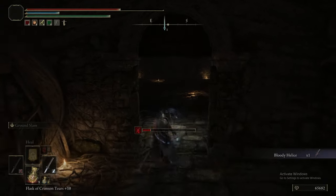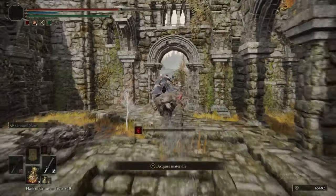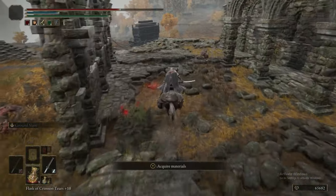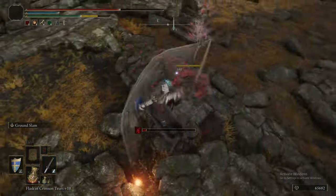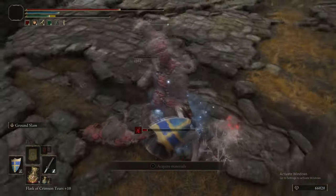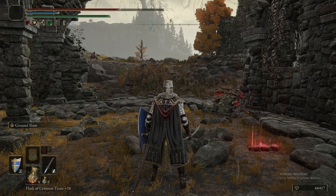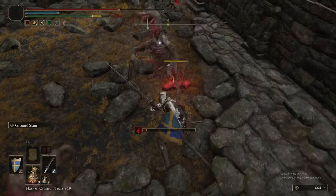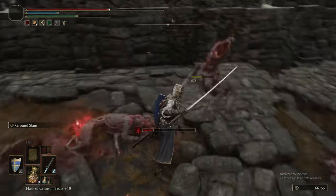For that we get the Bloody Helice — it's a heavy thrusting sword that inflicts bleed. It has the Dynast's Finesse Ash of War, which is very good: it gives you a dodge and a heavy stab with a follow-up couple of stabs. It inflicts good bleed, has very long reach, and was the deadliest attack in the game in early patches. Generally an amazing weapon.